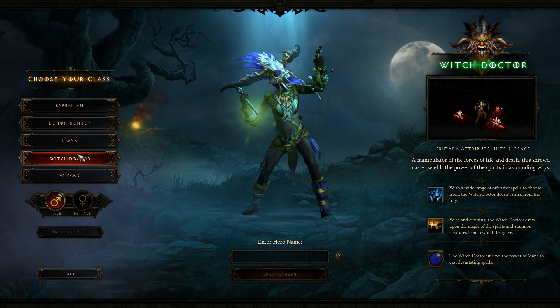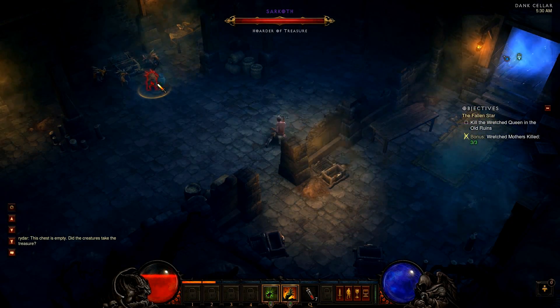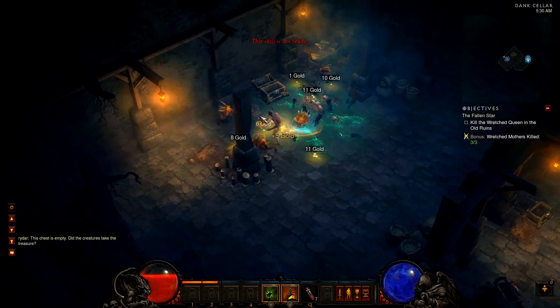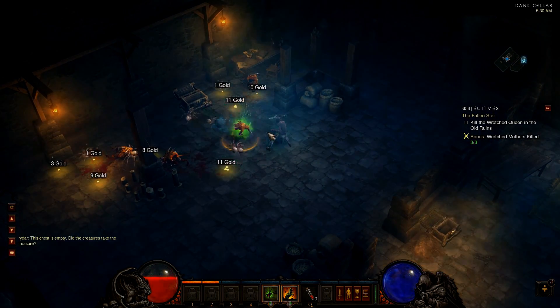If you played as a Necromancer in Diablo 2, the Witch Doctor is your perfect choice. The Witch Doctor is Diablo 3's Summoner class. If you like creating tons of minions to do your fighting for you, then the Witch Doctor's collection of spiders, demon dogs, and other abominations is just what you're looking for.